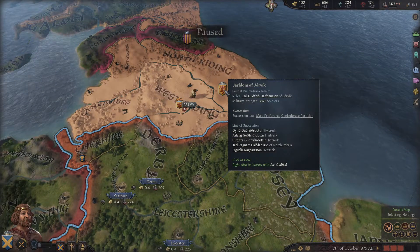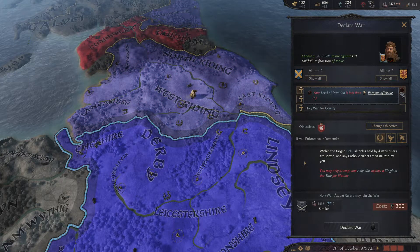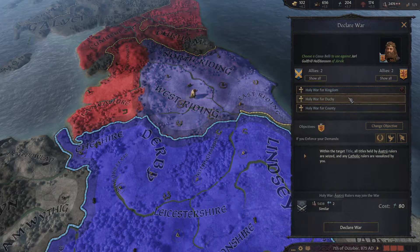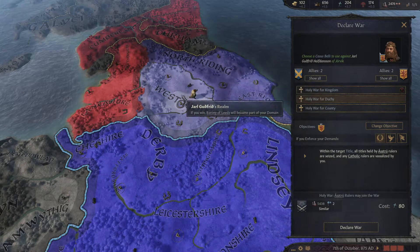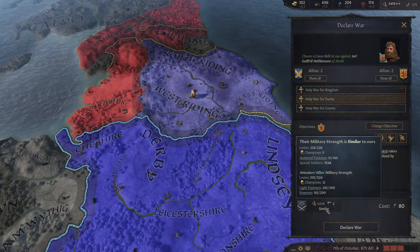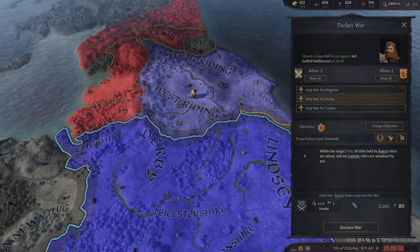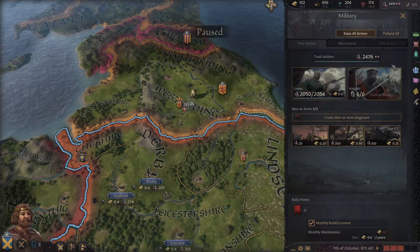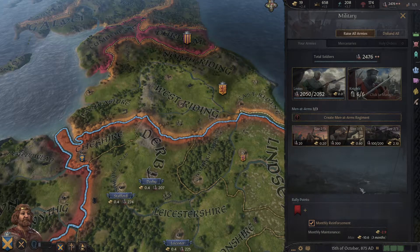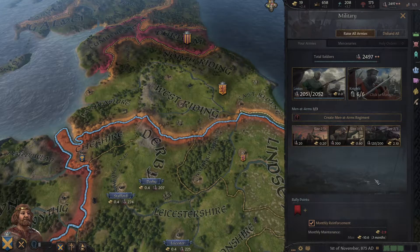At the end of the last video, we were looking at the possibility of declaring war on Jorvik. We do have a CB, but we can't go for the kingdom yet because we don't have the appropriate level — we're not a paragon of virtue and it would cost 300 piety. We can go for an entire duchy for 80 piety, or 40 for a county. So we're essentially getting three counties for the price of two in one go, without a truce in between. We have a similar military strength, though they do have some alliances, so we've got to be a little bit careful.